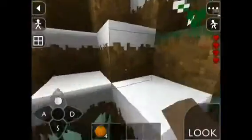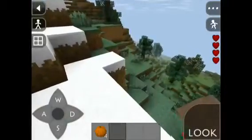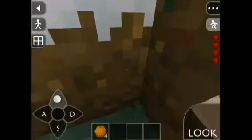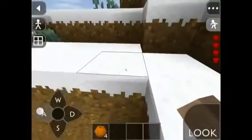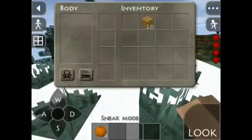There's actually sneaking in this Survival Craft game. You tap up here — sneak mode on. You can sneak around so you won't fall off anything because you're sneaking. You take it off — sneak mode off. And you can sleep on the floor sometimes.